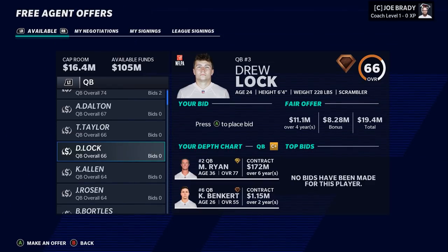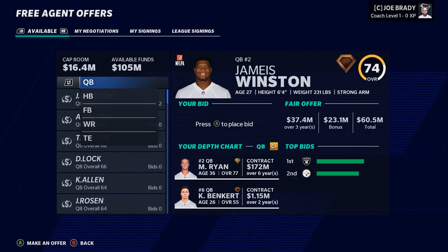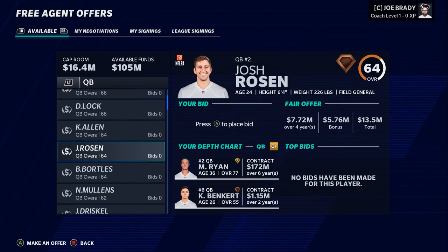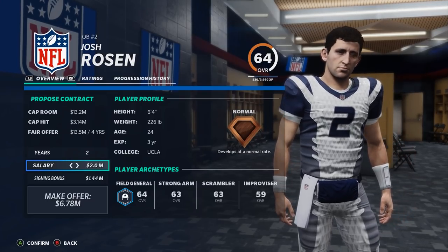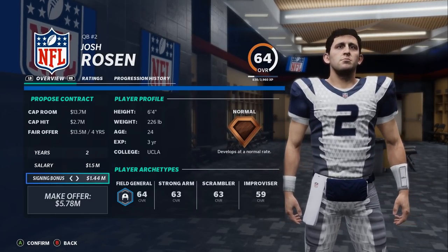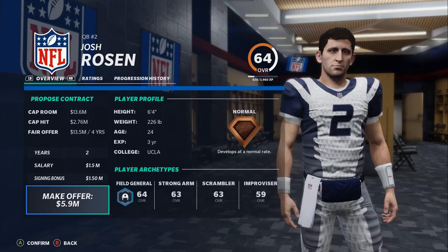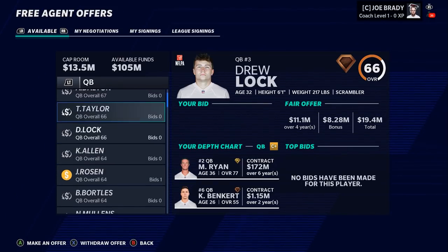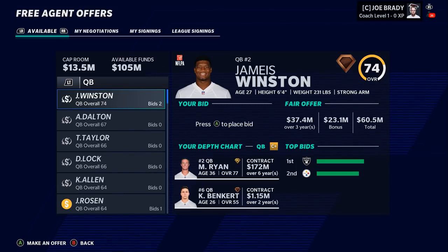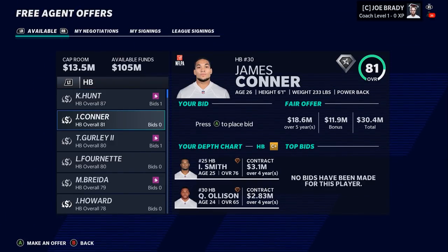Drew Lock gets straight-up released by Denver — not sure what that's all about, he was pretty bad I guess. Josh Rosen hits the market after not returning to Tom Brady in Tampa. I'll offer him a two-year deal at $3 million per year as a backup — he'd be a really nice backup for Matt Ryan and could learn from him.